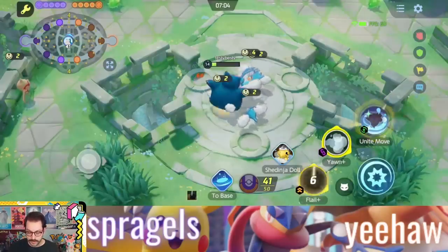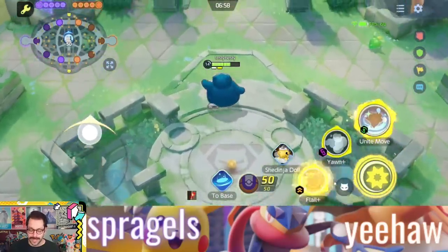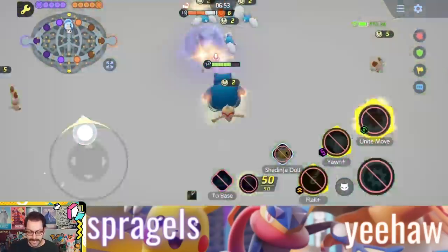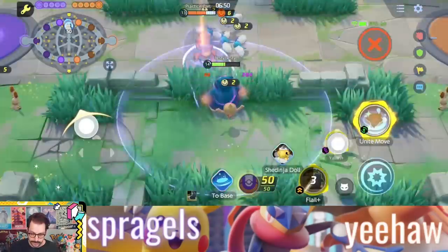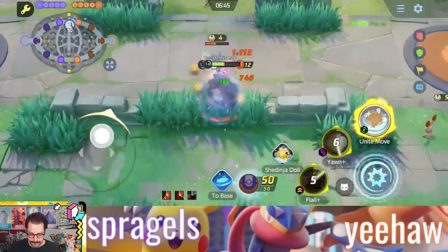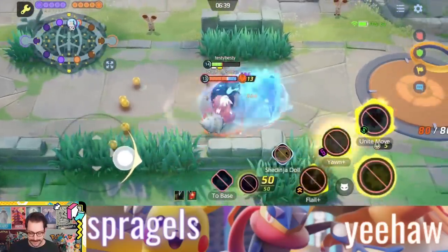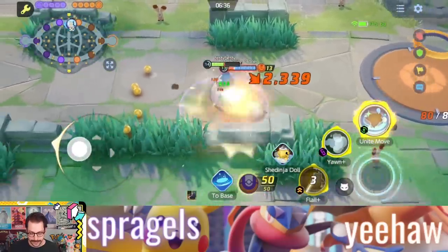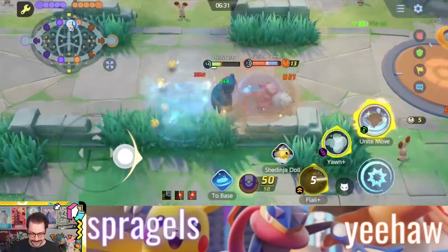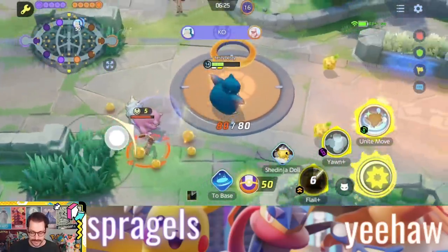Let's just watch how fast our health comes back here with Flail. Beautiful — look at all that. You've got to imagine Snorlax's health pool is massive, and it's just coming back. The brawling you could do with this is insane. I don't have any crit emblems set up, but I do have a Skull Blends because I love critting on this build. Look at that — 2300 crit. This is so fun. The brawling you could do with this is just insane.